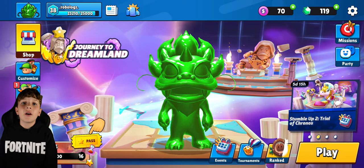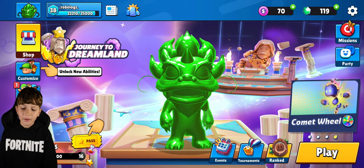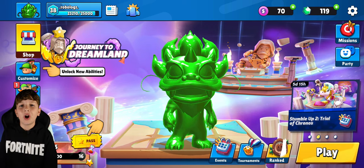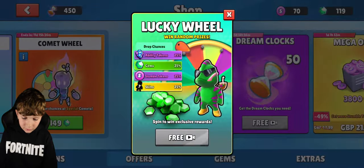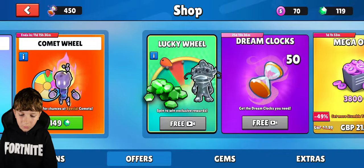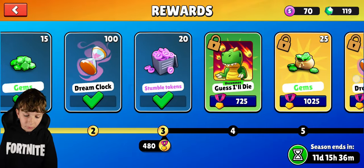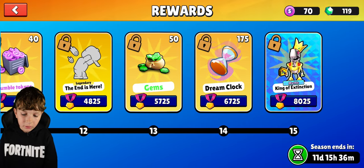Welcome to the channel guys, today I'm going to be giving you a look at the new Stumble Guys update. It's actually a very big update. Like last season there's a new currency — last season it was helmets, and now you can see it's dream clocks. You can watch ads to get them, play tournaments to get dream clocks, and if you play a lot you can get a mythic.